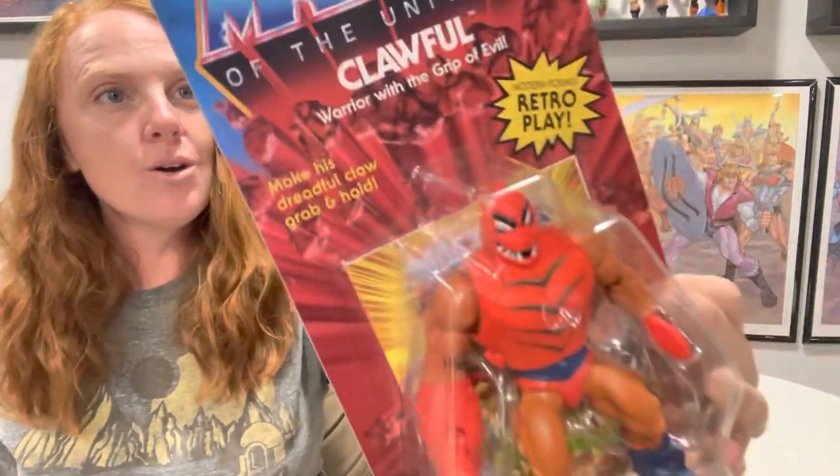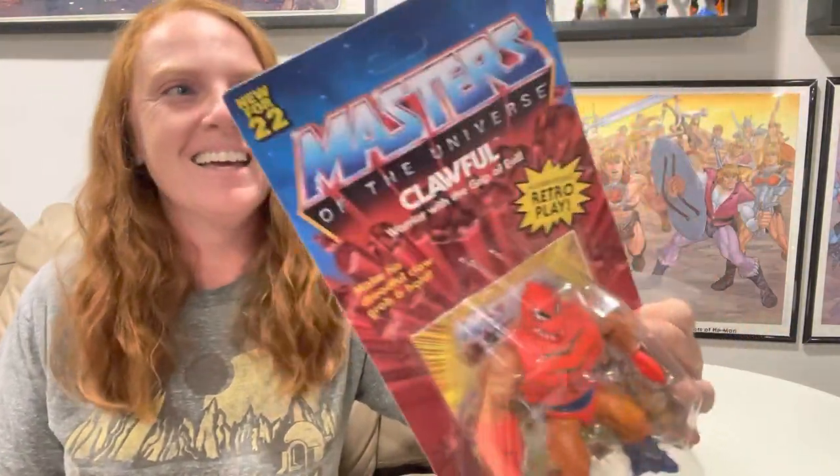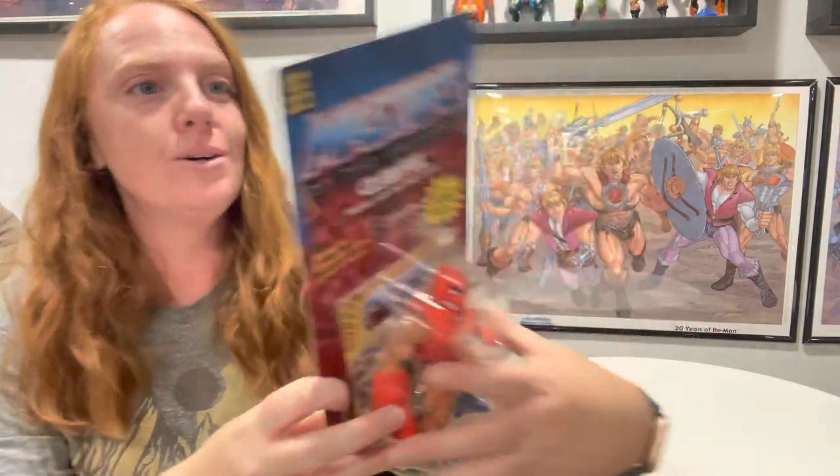Hey guys, welcome back! Today we're gonna take a look at Clawful, one of the newer Origins bad guys. This is Clawful — he is the warrior with the grip of evil, and it says 'make his dreadful claw grab and hold,' so he is gonna be pretty cool.